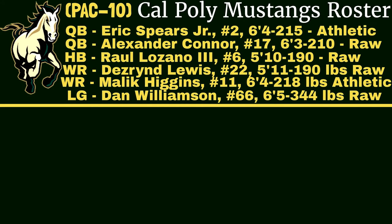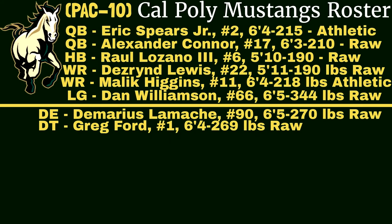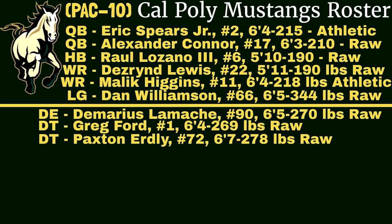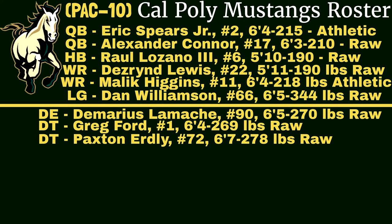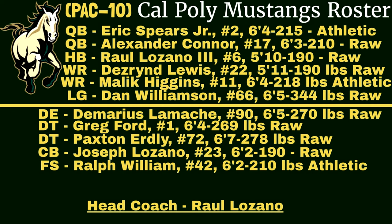Let's take a look at that defense. They've got a defensive end, Demarius Lamache — let me know if I'm pronouncing that correct — number 90, 6'4", 270 pounds, raw talent. Then they go defensive tackle with Greg Ford, and then another defensive tackle, so Cal Poly's got a really strong defensive line. Cornerback Joseph Lozano, raw talent. And free safety Ralph William, 6'2", 210 pounds, athletic. Head coach is Raul Lozano, our first user head coach.